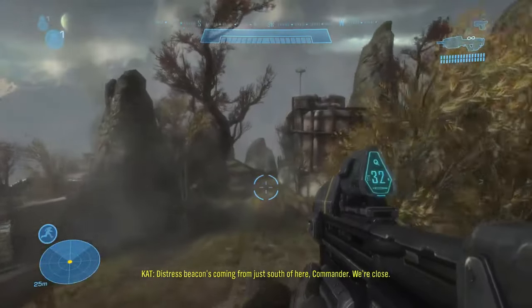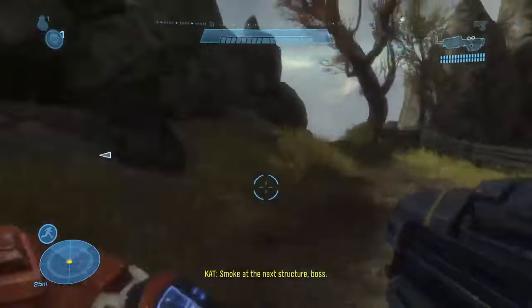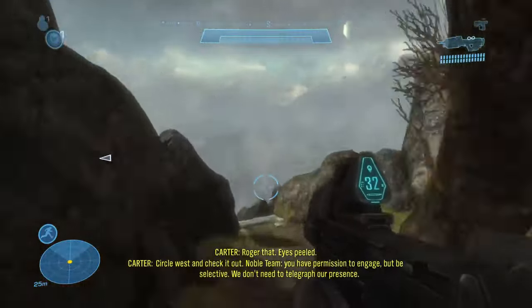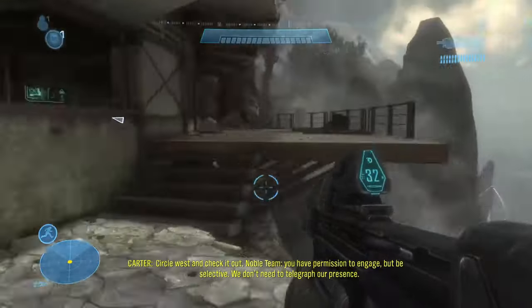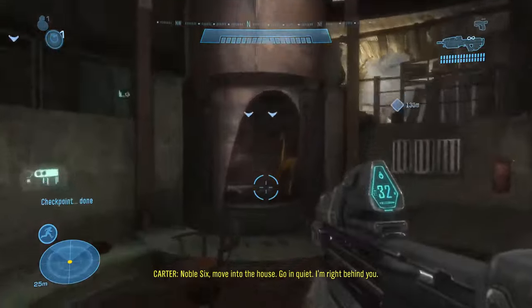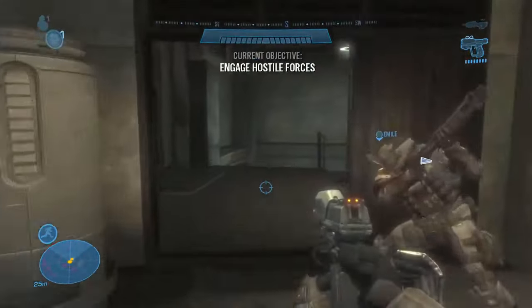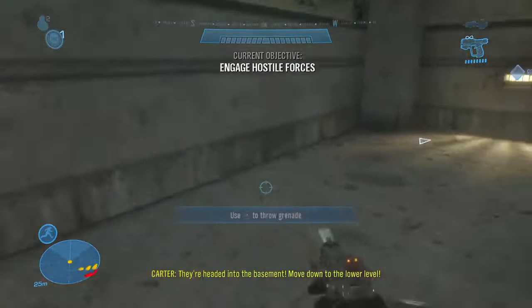And now we're moving on to Halo Reach. You'll find MOA number one at the beginning of Winter Contingency. It's located in the oven in the first house you enter. You'll find the second one under the staircase right before your first firefight.